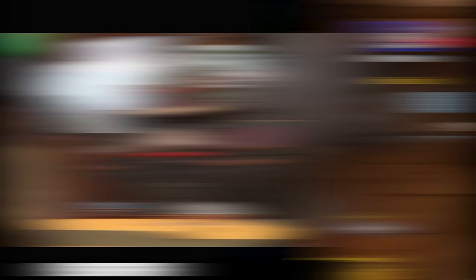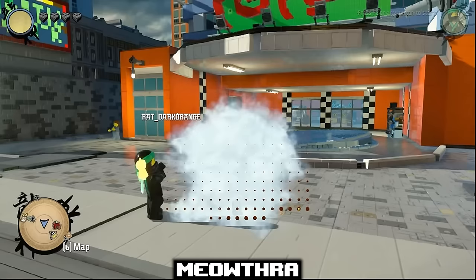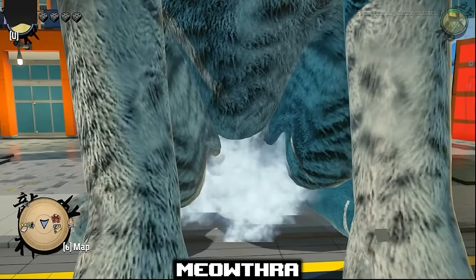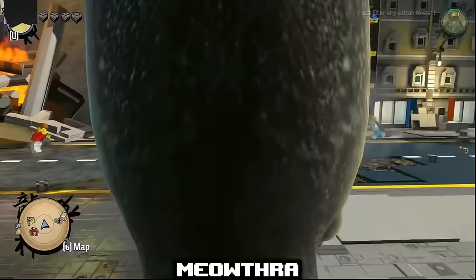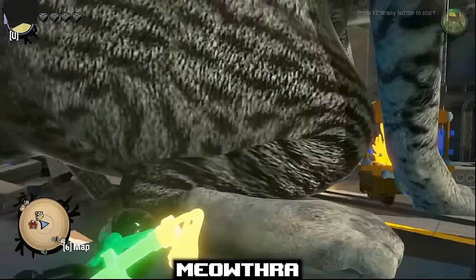Meowthra was a scrapped character in the LEGO Ninjago video game, and although I've already mentioned scrapped characters, this one is a bit different. In canon, Meowthra is a real-life cat who wreaks havoc upon Ninjago City, so a photorealistic cat fits in lore-wise — but not really aesthetically. You can see why she had to be separated from the others.